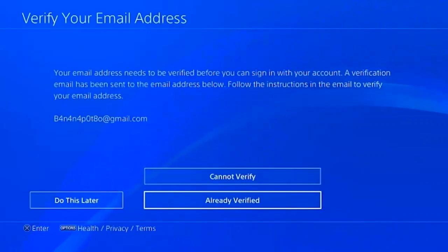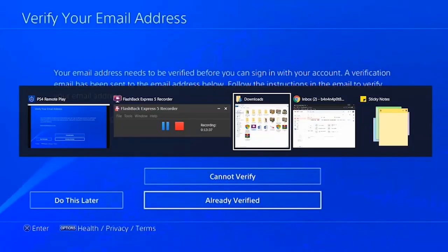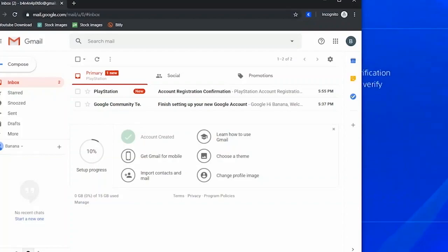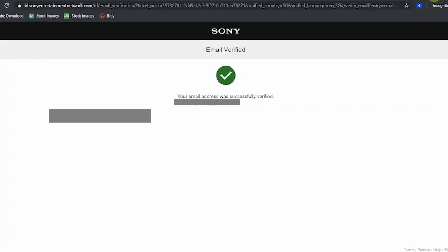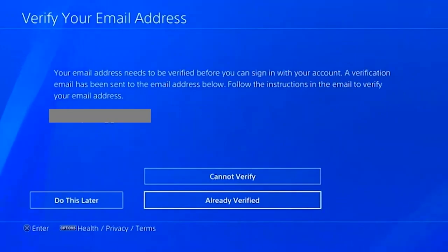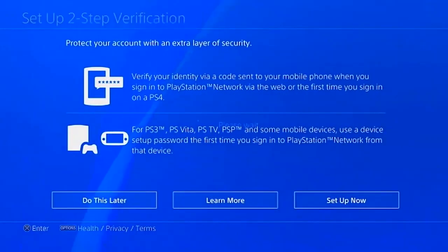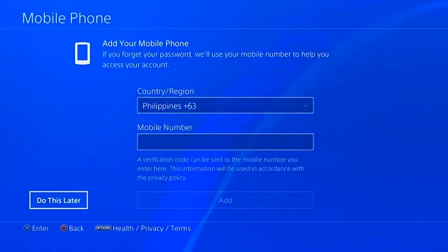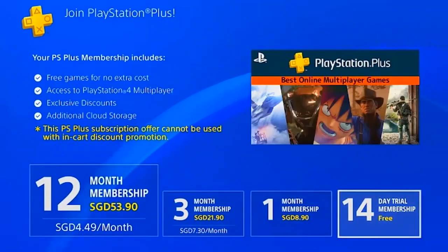Just go through the usual setup, click next, then accept. Now we need to verify the account we just created — an email will be sent to the address you used. Go ahead and verify it, then click 'Already verified,' click next, and finish the setup. Click 'Do this later' for that part.